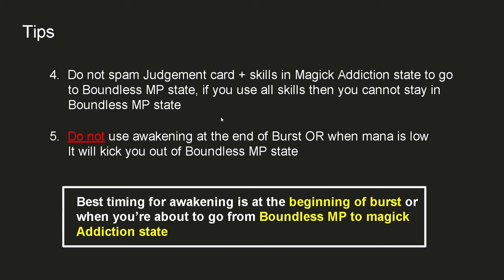And lastly, the most important tip: do not use Awakening at the end of burst or when mana is low. Using Awakening kicks you out of Balanced MP state, and unlike Emperor Arcana, it's very hard to go back to Balanced MP state after using your Awakening. The best timing for Awakening is at the beginning of burst or when you're about to transition from Balanced MP to Magic Addiction state. Simply put, try not to use Awakening when your mana is low — try to use it when your mana is high.